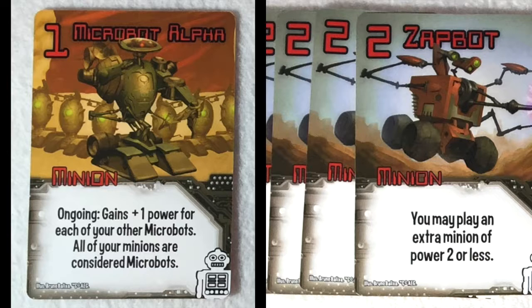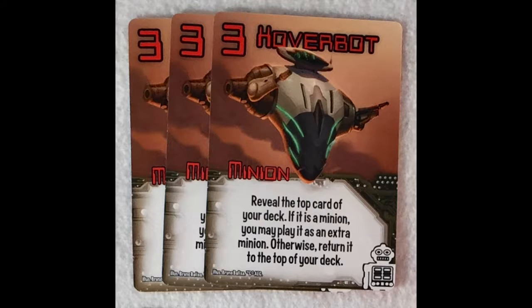Keep in mind, all of your minions does not just mean all of your robots. Whatever faction the robots are paired with, once you have that microbot alpha in play, everything is a microbot. Then we've got the hover bot as a minion: reveal the top card of your deck. If it's a minion, you may play it as an extra minion. Otherwise return it to the top of your deck, which gives you the ability to see what's there and possibly get another minion out on the table as an extra. You're obviously sensing a powerful theme here with the robots — they have a lot of ways to get additional minions into play very rapidly.